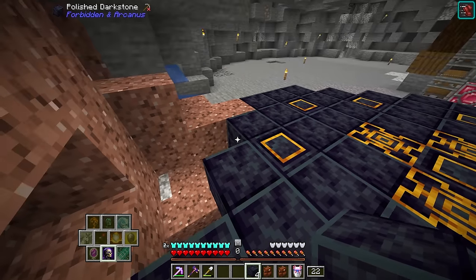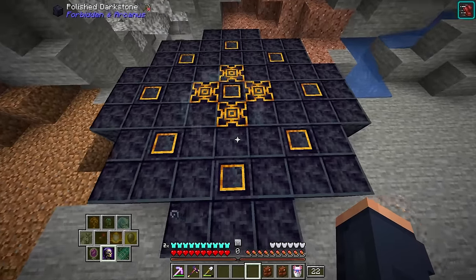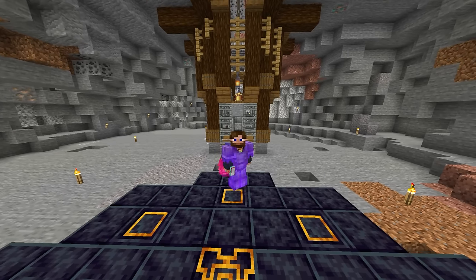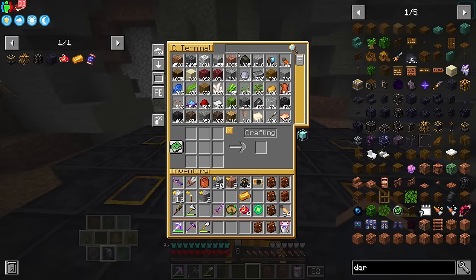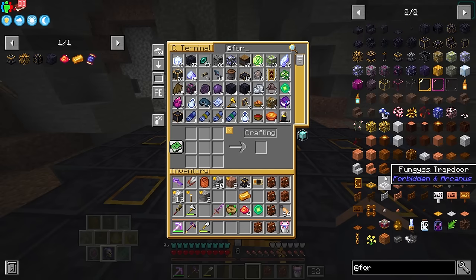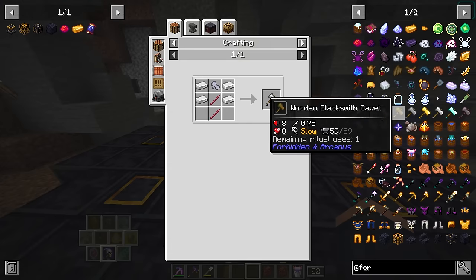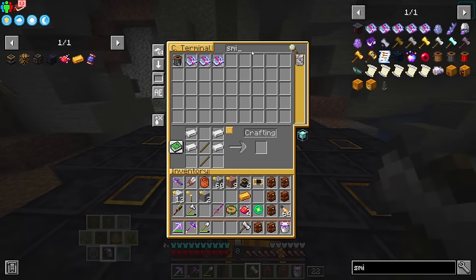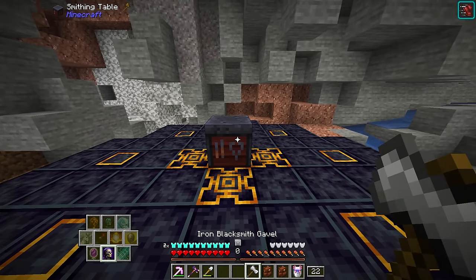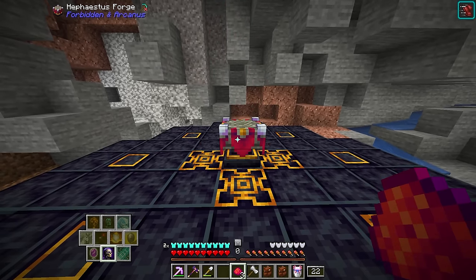With the floor done, this is where we actually interact with the forge. The forge requires a hammer — specifically a mallet from Forbidden, which you can make out of stone or iron. Then we need a smithing table. If you place the smithing table down in the center and then shift-right-click it with the Moondabeater dust, it turns it into the Hephaestus Forge. So now we have the forge and we're almost there.